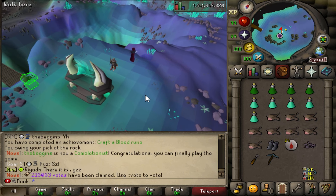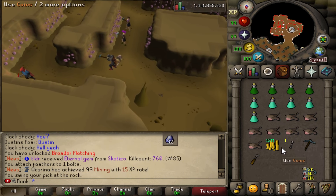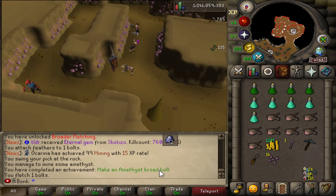Soul runes made, that's another achievement. We have to unlock the ability to make broad bolts - that's another achievement. Amethyst broad bolt, another one done.